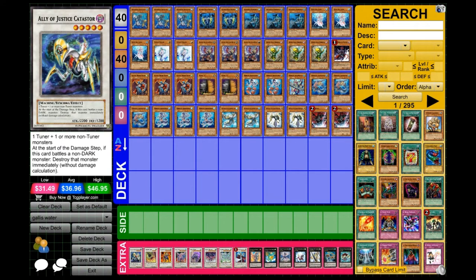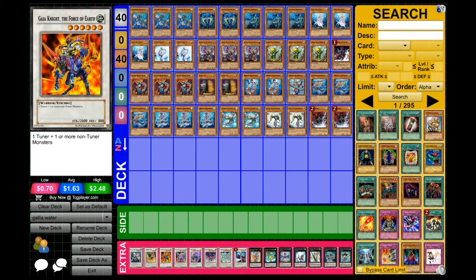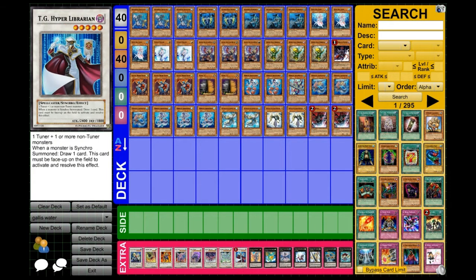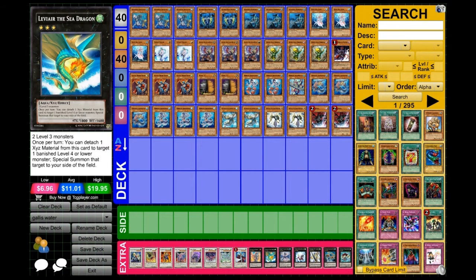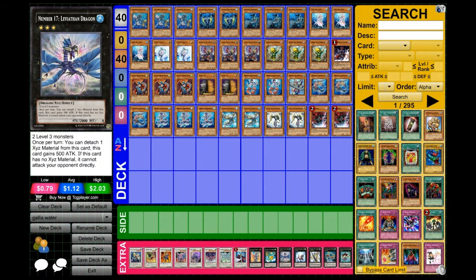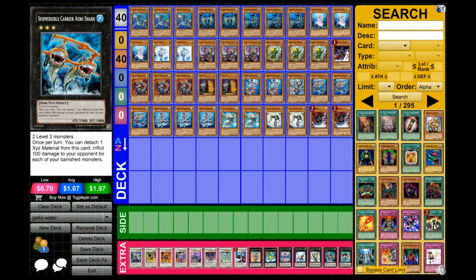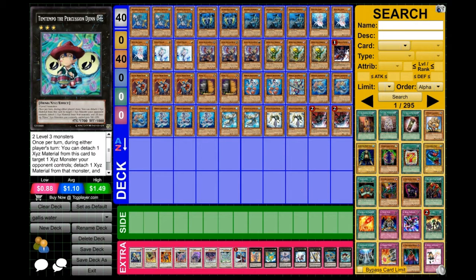Alright, let's get into the extra deck and round off the video. Catastor, Armory Arm, Gaia, Gunkaneer — I can't even pronounce that right, I'm not afraid to say that — it's the Ice Barrier Dragon, Mist Worm, Scrap Dragon, Stardust, Hyper Liberian, Leviair Chain, Number 17, Number 20, Utopia. Yes, Carrier Arrowshark is here — yes, I'm a troll. And Number 10 Tempo. Probably the only thing I would change is throw in a Gustav Max, but it's still too iffy for Gustav Max — you have Summonish and Dragodia.